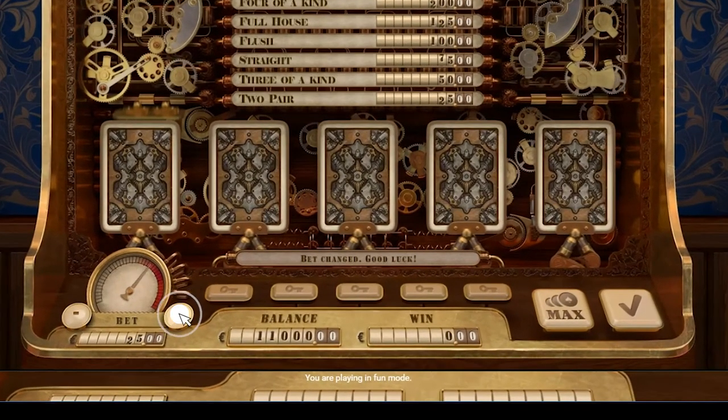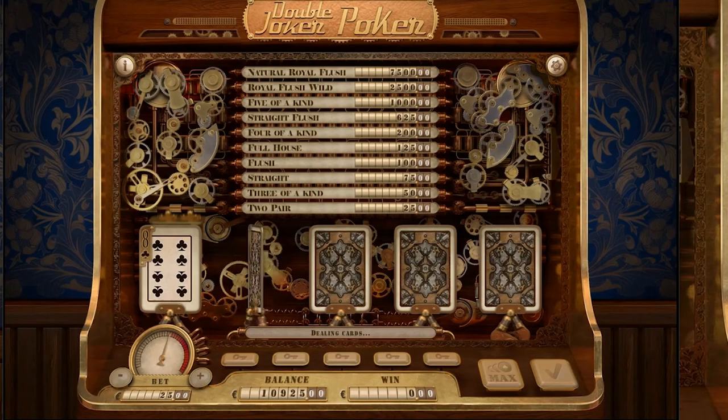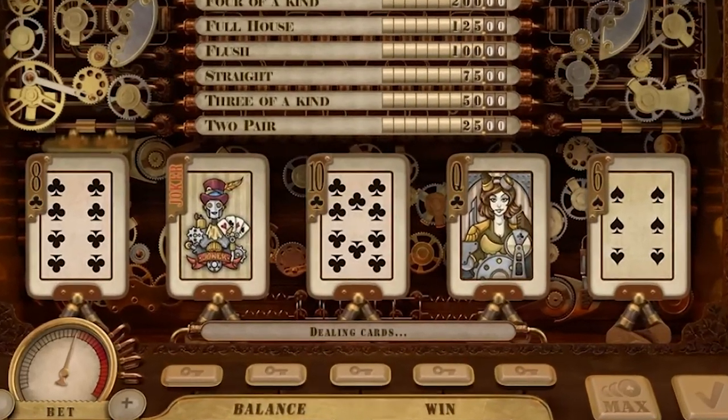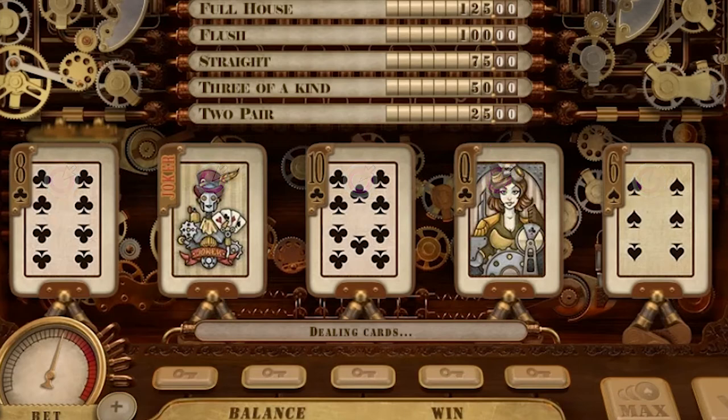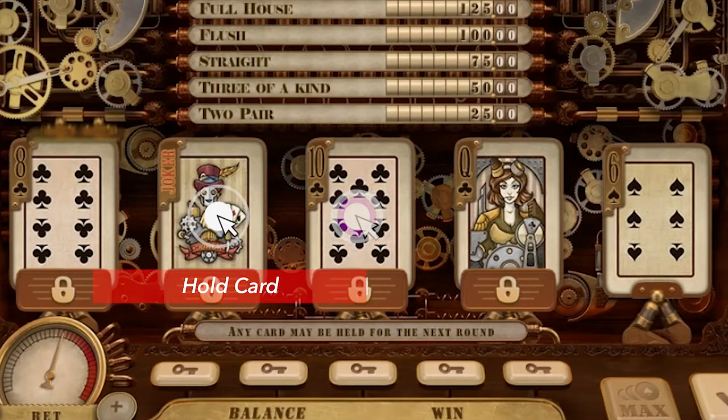With this button you can determine how much money you want to bet. Click plus to increase and minus to decrease. Click Deal to start the game. Like in any other video poker variant, the casino gives you five new cards. Your task is to decide which cards to keep and which to discard. To help players win, the casino sometimes automatically holds cards that form a winning combination.